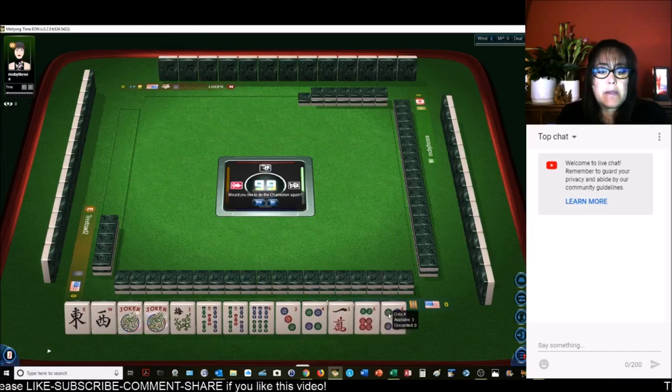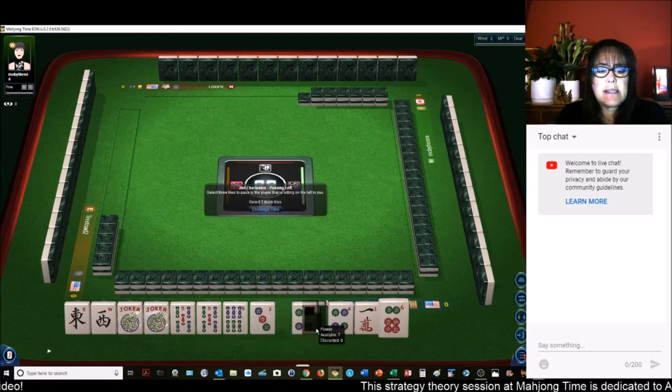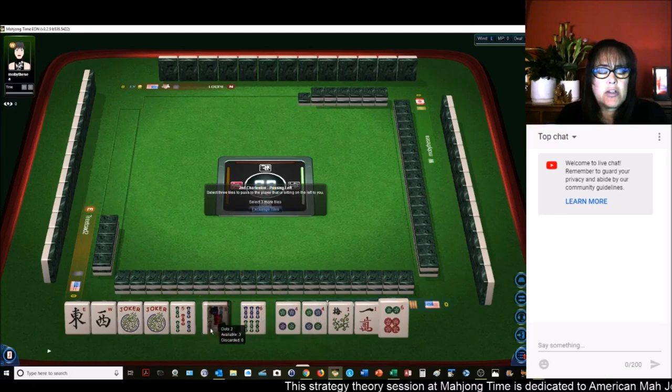We've got a 4 dot. There's a multiple now — 3, 4, 5, 6. So let's focus on the consecutive run hand, 3, 4, 5, 6, second hand down. That would leverage both multiples.